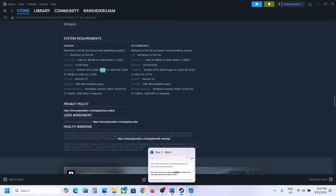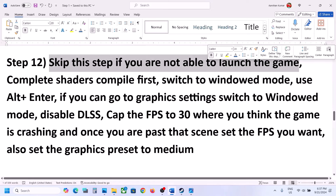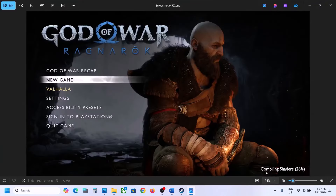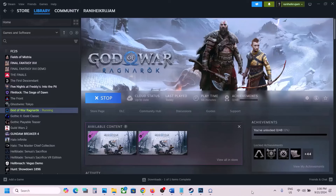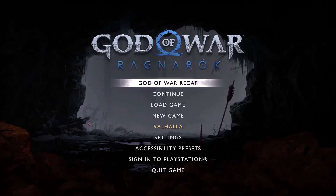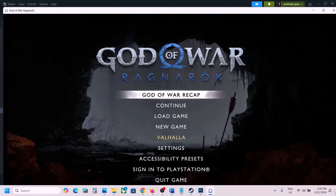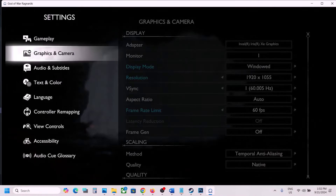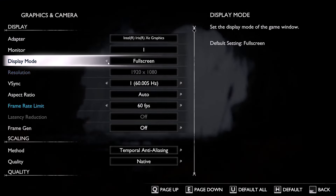You can skip the next part if you cannot launch the game at all. If you can launch it, let the shader compilation complete first — at the bottom of the screen you will see 'Compiling Shaders'; let that finish. You can also try pressing Alt+Enter on the keyboard to switch from full screen to windowed mode while the game is running.